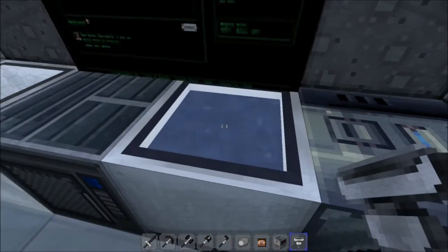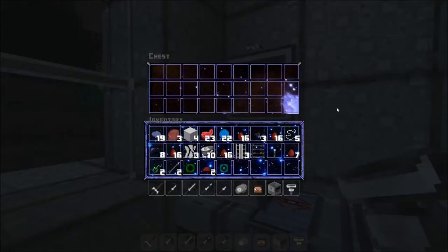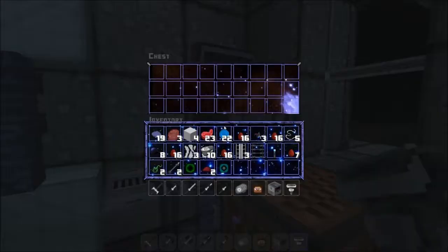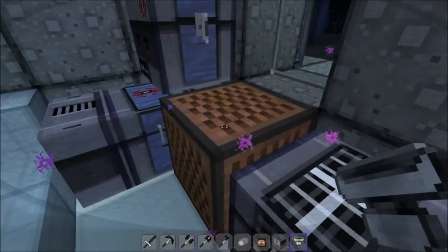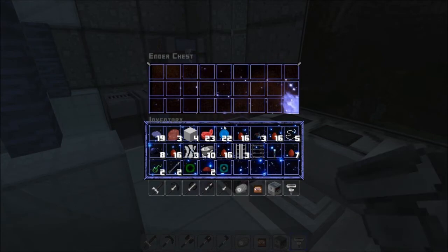We have our cauldron, our jukebox and our trap chest with again a lovely starscape. There is no difference between the trap chest and the regular chest so buyer beware. Our jukebox looks vanilla but these are normally hidden in most maps so fair enough, and we have a lovely space age ender chest.